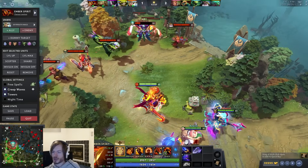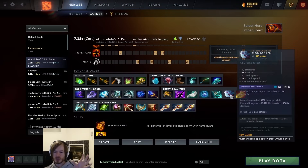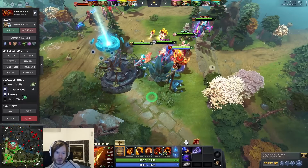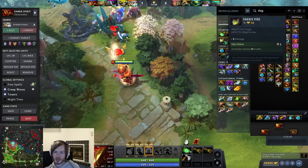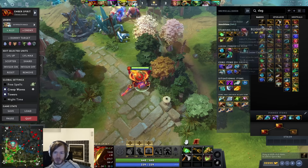Item builds are something people struggle with a lot on Ember. Your starting items for almost every single game: Tango. Don't buy a magic stick at level one, don't do any weird stuff like that. You really need to rush your bottle - getting it by two minutes can make or break the lane. A ward will help you secure creeps and spot early ganks, especially on the water runes.